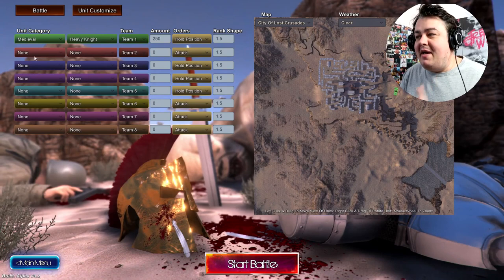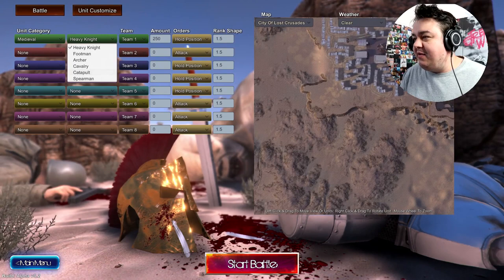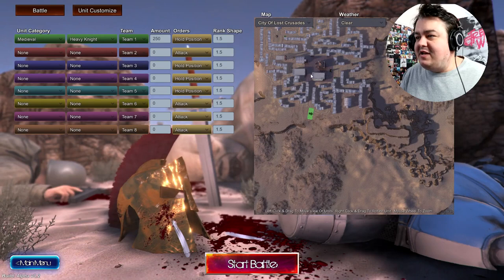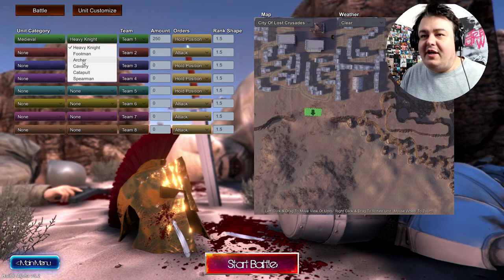As you can see here, once you've chosen what category you want, you then get to choose what class is in these groups. And over here, as we can see on the map — this is based on who's going to be guarding the castle. Okay, we're going to put these here. These are going to be heavy knights, I should imagine. Or actually, let's do archers.